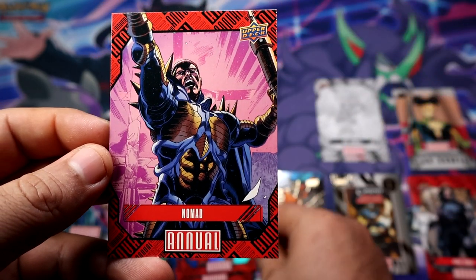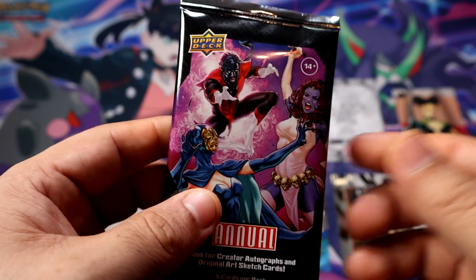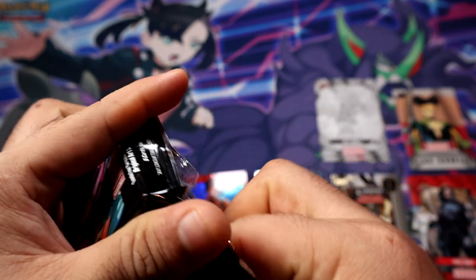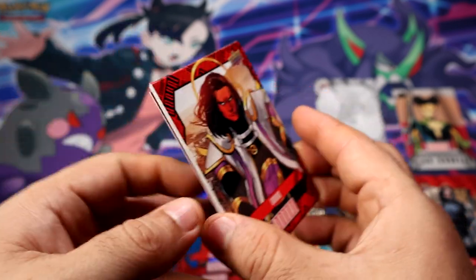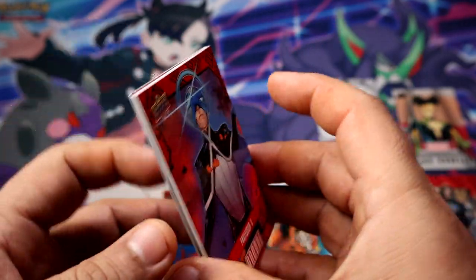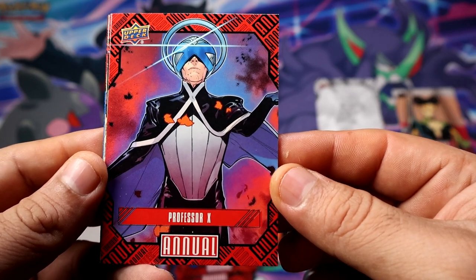And then we have Nomad. Our last pack, guys. We haven't got any silvers in two blasters so far, unless there's one hiding here. We do get a blue — still no silvers if there is any. Professor X.